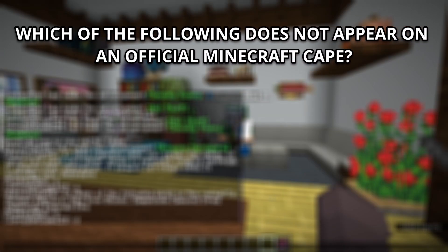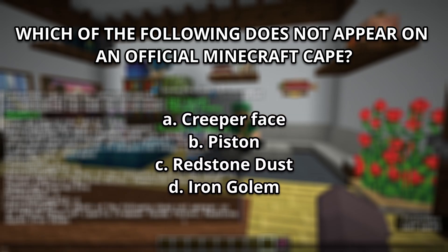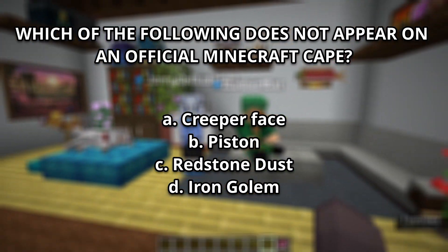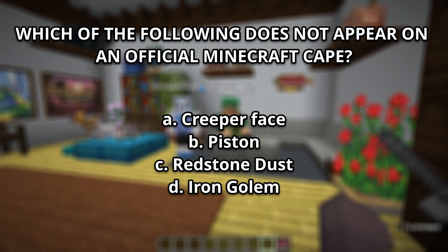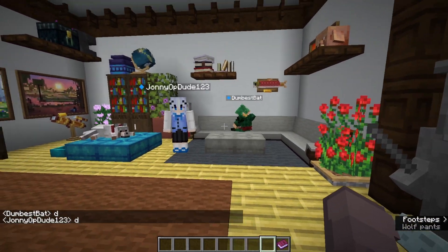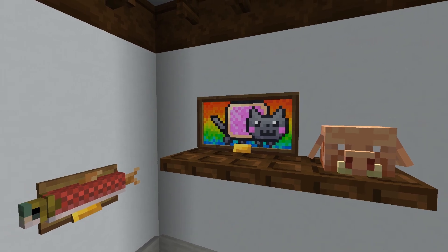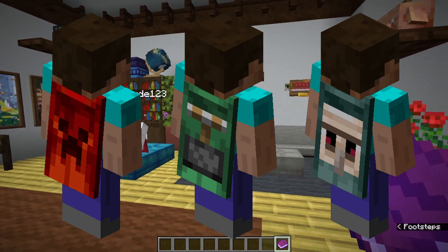Number 3: Which of the following does not appear on an official Minecraft cape? This one is a tough one — y'all better not be searching up on Google. You both picked Iron Golem, and that is wrong. The answer is C, Redstone Dust. There's no official Minecraft cape that has Redstone Dust.